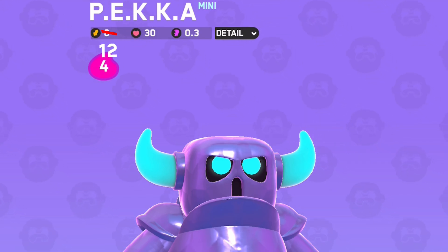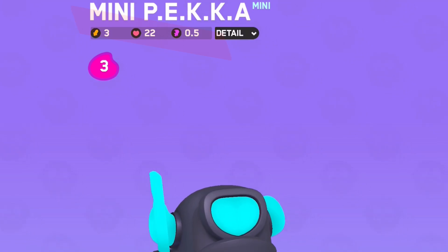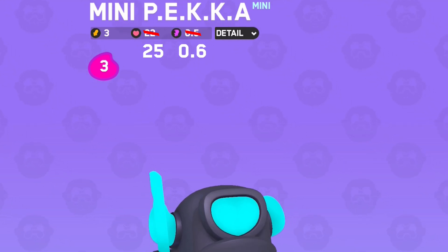For Pekka: the base attack was increased to 12 from 8, base HP per upgrade was increased to 20 from 15, and for her third upgrade she's getting 6 attack damage from 4. Mini Pekka is getting his base HP increased to 25 from 22, and his base attack speed increased to 0.6 from 0.5.